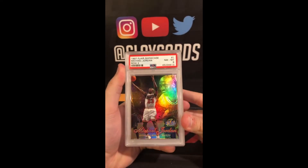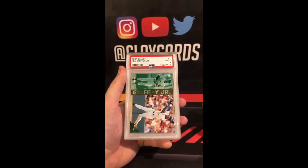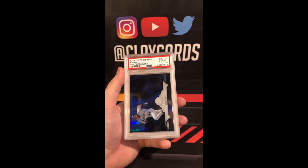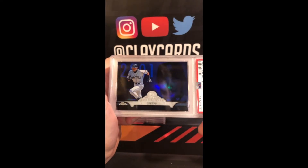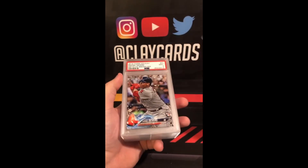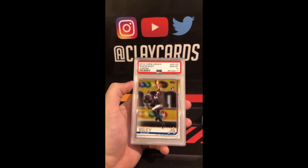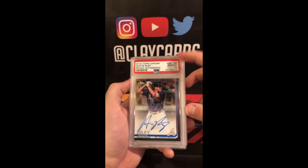Again, a good time to get Jordan back. '97 Flair Showcase Row 2 Jordan 8. '94 Select Griffey 9. 2016 Topps Chrome Rookie of the Year Chronicles 10 — cool card there. Daver's Metallic Snowflake 9.